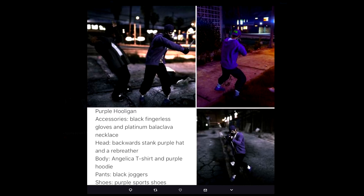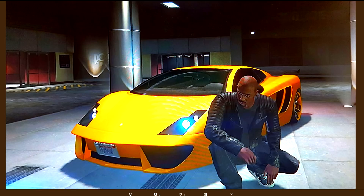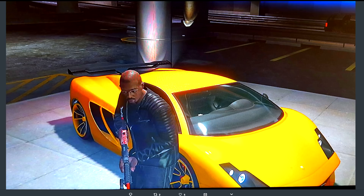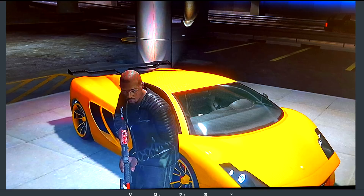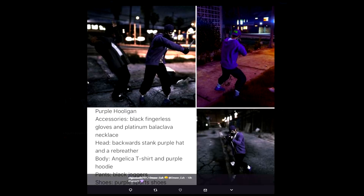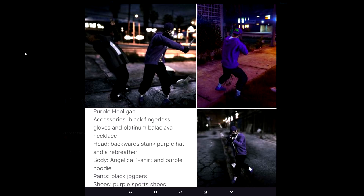Wrapping up this week, we have two more. From Bay Empire, this one is Tyrese from Fast and Furious — it goes really well with the car. Some of the pictures show it's a pretty simple outfit but it looks good. Then we have X GTA Assassin with the Purple Hooligan — if you like purple and black, this is a pretty cool outfit that uses those colors.